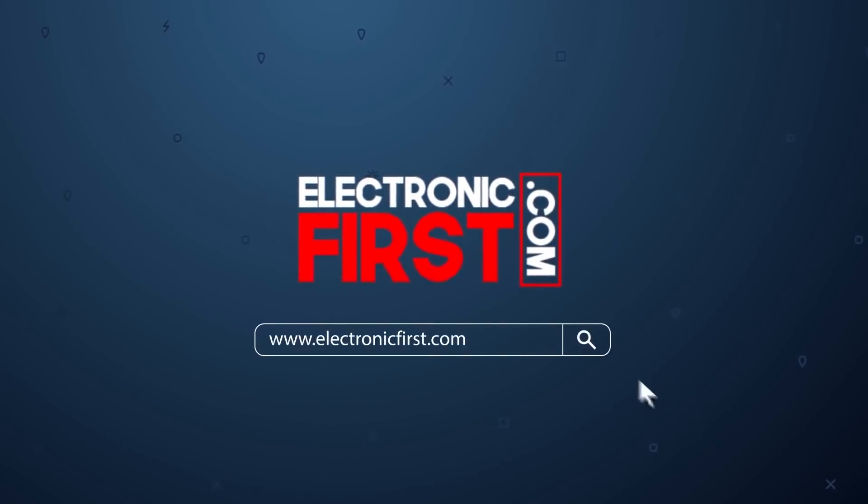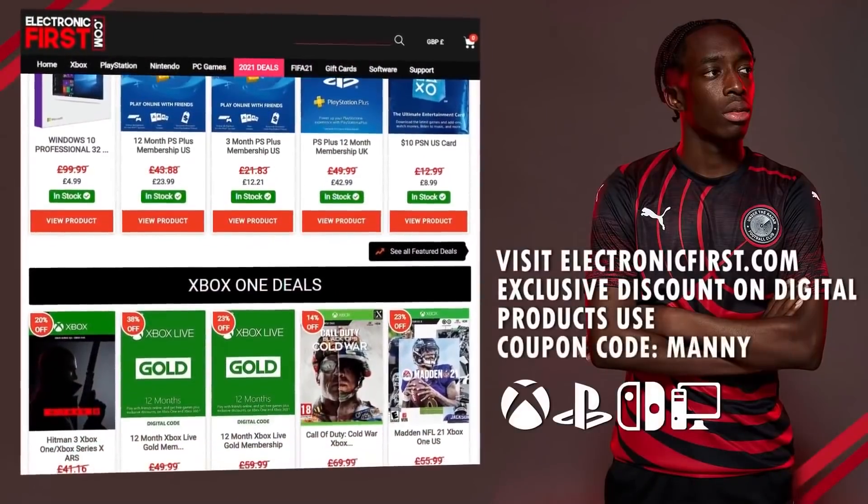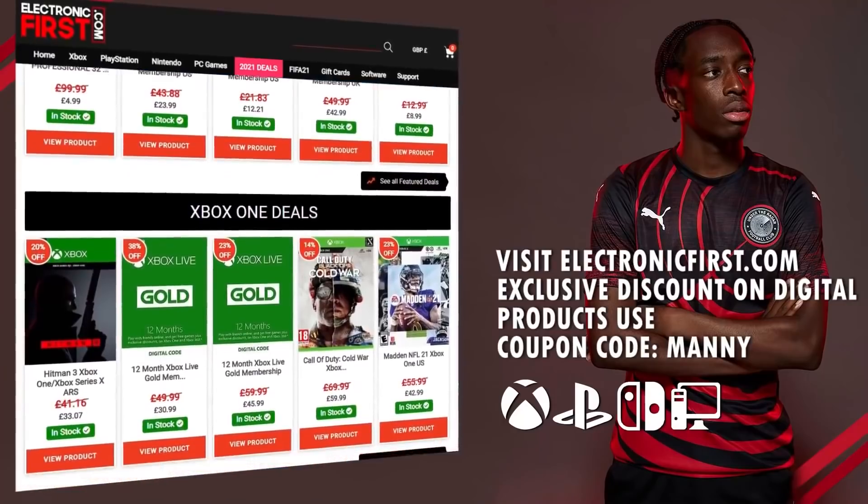If you're looking for a place to buy your games, gift cards and more, there's only one place you should be looking at: electronicfirst.com. Check the link in the description and use the discount code MANI at checkout for a discount.